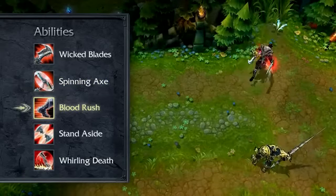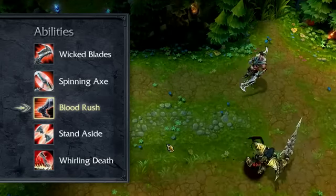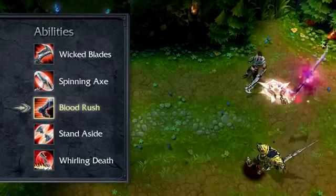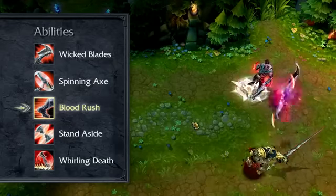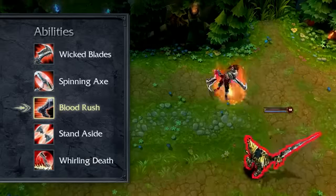Blood Rush grants Draven bonus movement and attack speed for a few seconds. If Draven catches a Spinning Axe, Blood Rush's cooldown is immediately refreshed. As a major steroid and damage increase, I take one point in Blood Rush early and max it by level 13.